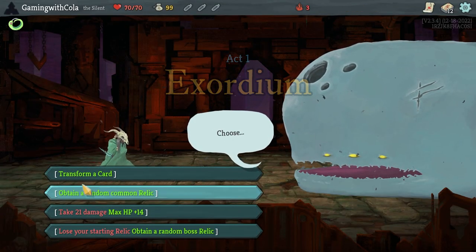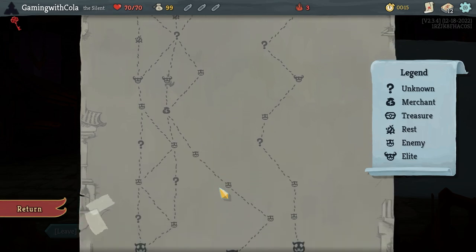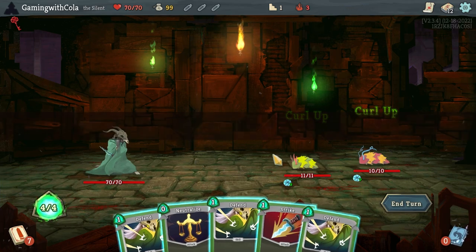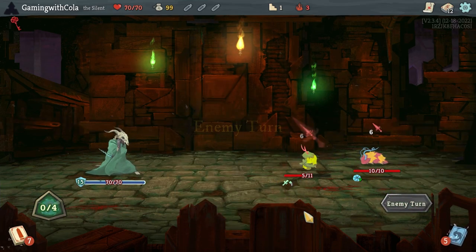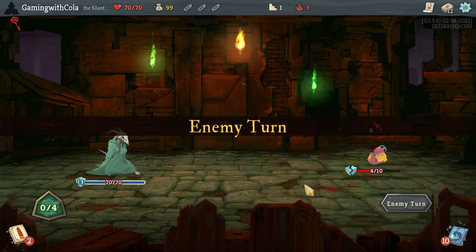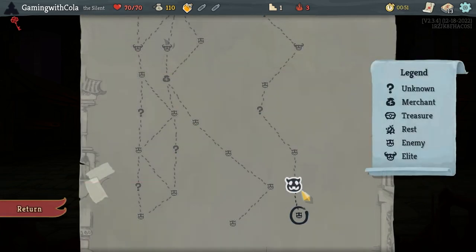Let's obtain a random relic — boss relic, oh god, okay cool. We've got a shop up here. Let's go that branch — it seems a little bit safer. Let's go strike, neutralize, defend, defend, defend. Strike, strike, defend, survivor — end turn. Strike and he's dead! Explosive potion, love that. Quick slash — always good with some draw.